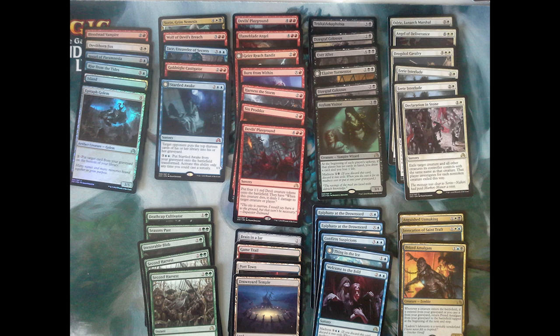So this was an amazing box. We did get our 36 rares, but then we have a total of five mythics: one Sorin, one Jace, a Gold Knight Castigator, a Startled Awake, and a Wolf of Devil's Breach. It's insane. One of the rares is foil — the Asylum Visitor — and on top of all that we still have six foil cards. Just an amazing set. A Thing in the Ice and Elusive Tormentor — we opened everything you'd want to open. This box was very well worth it.